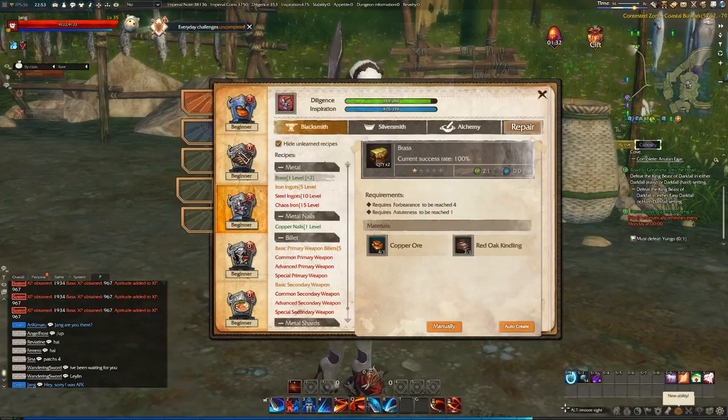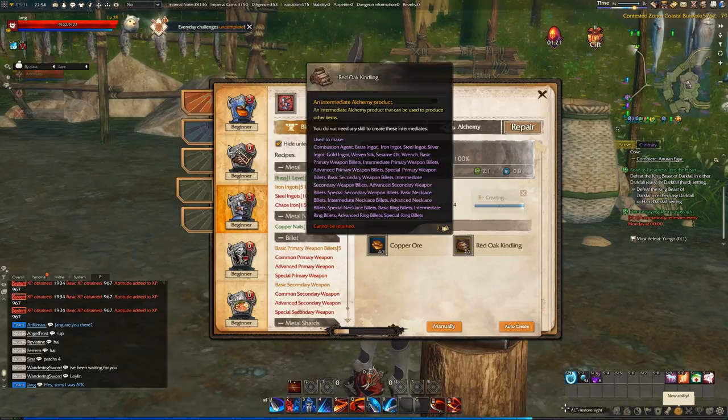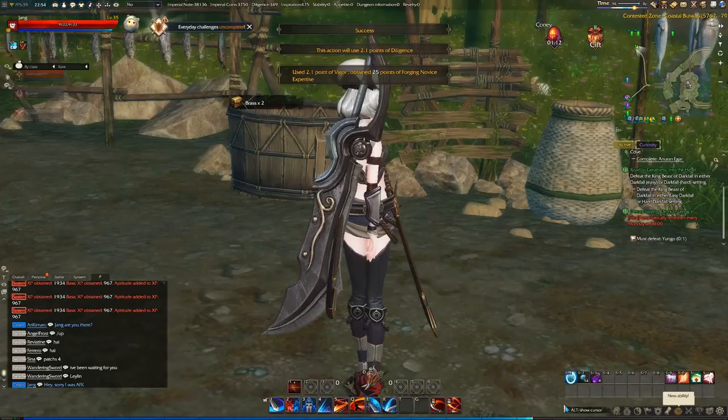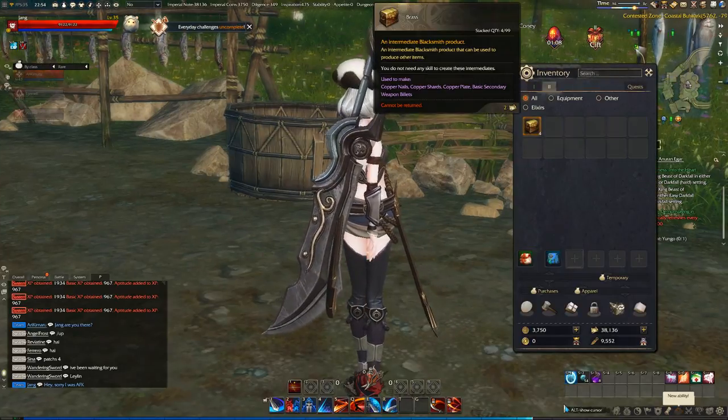So here at the blacksmith, click on brass and then let's craft manually. So I can have two brass. Success — one brass. There you go, we got brass.